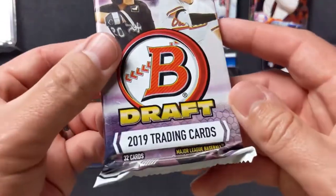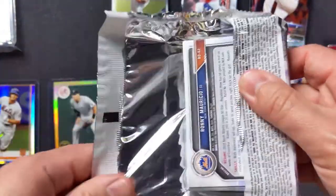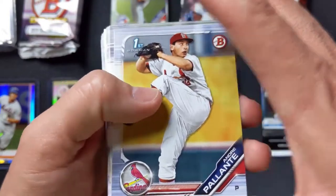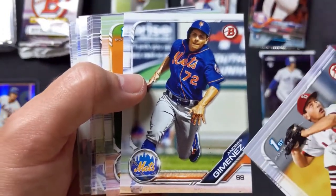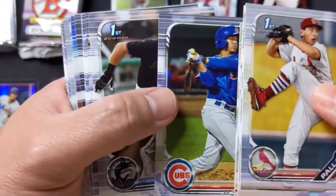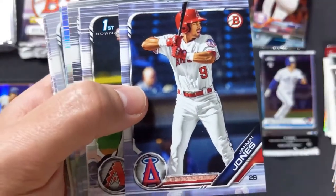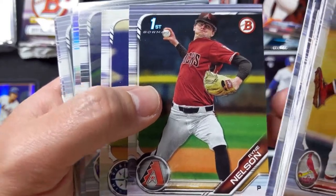Last but not least, the monster pack — the big fat pack of 32 cards. It's like half a blaster right here. The year for this was 2019. First Bowman for Andre Palante. Corbin Carroll with the Diamondbacks. Andres Jimenez. Zach Thompson, First Bowman. Aramis Adman with the Cubs. Cameron Misner, First Bowman. Domingo Acevedo with the Yankees. Cameron Cannon, First Bowman, with the Red Sox. Jemai Jones. Ryan Nelson, First Bowman. Logan Gilbert.